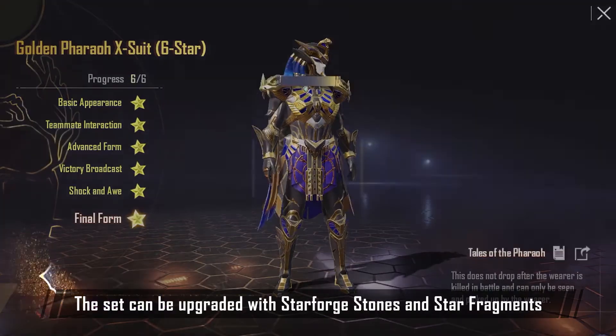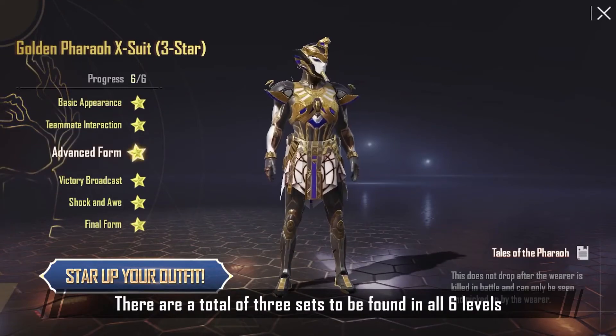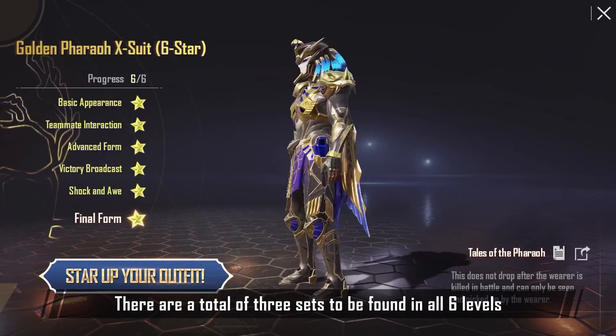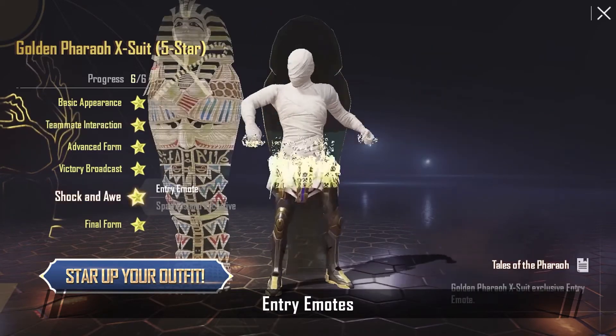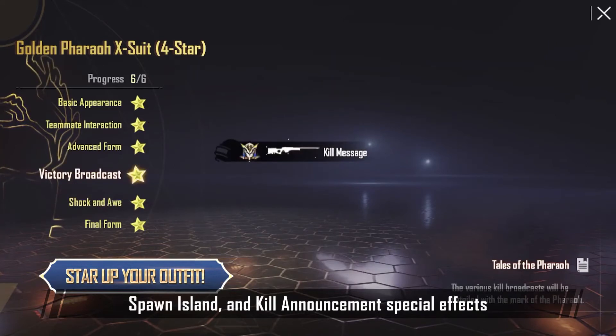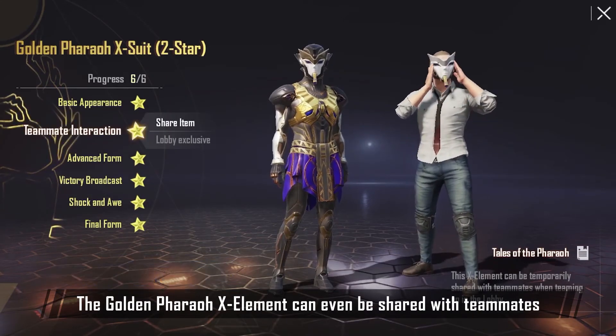The set can be upgraded with Star Forge Stones and Star Fragments. There are a total of 3 sets to be found across all 6 levels, including exclusive Lobby Emotes, Entry Emotes, Spawn Island, and Kill Announcement Special Effects. The Golden Pharaoh X Element can even be shared with teammates.